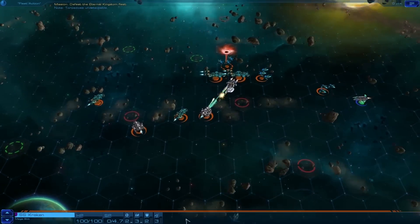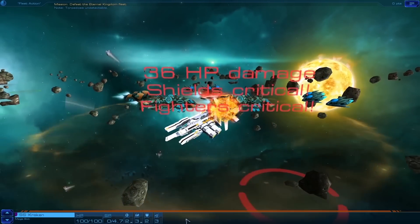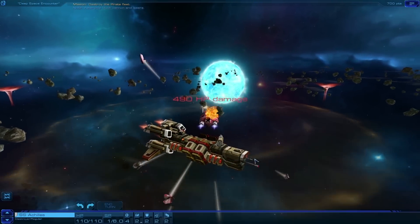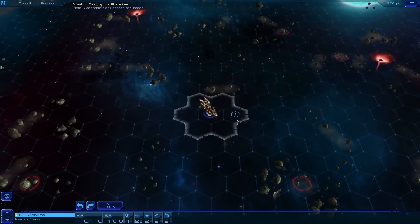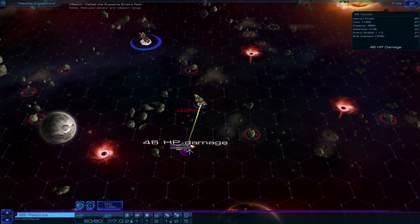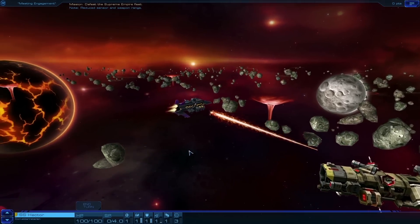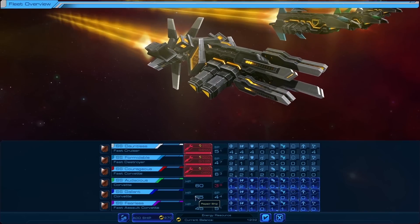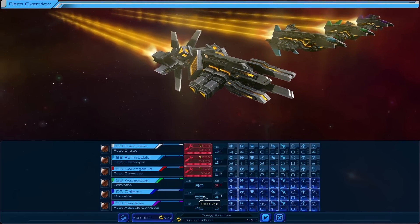Your ships have a number of hit points and are knocked out when these drop below zero. Critical hits reduce a module's effectiveness, leaving your ship vulnerable — leaving you with a choice to make. Either take an action to repair these critical hits, or use that action to fire on an unsuspecting target. Keep in mind you can repair your starship with energy between missions, but not during the mission.